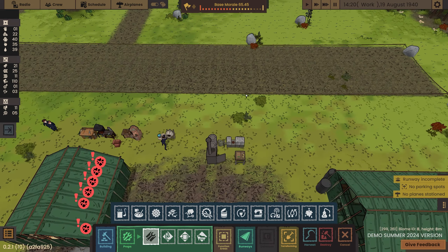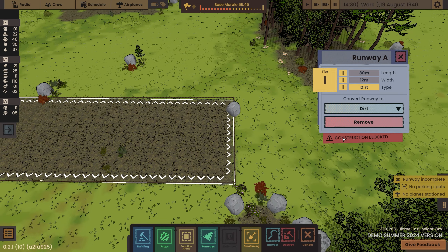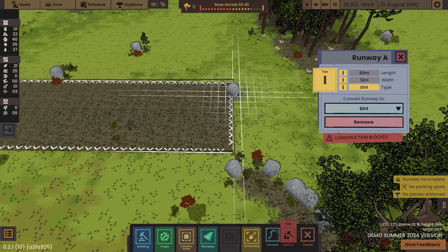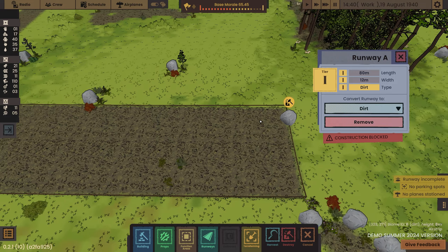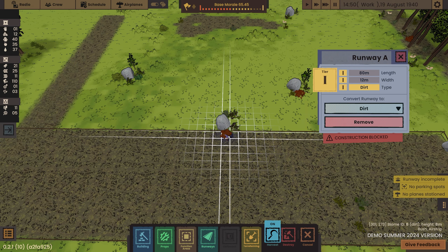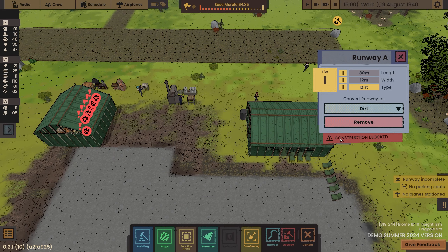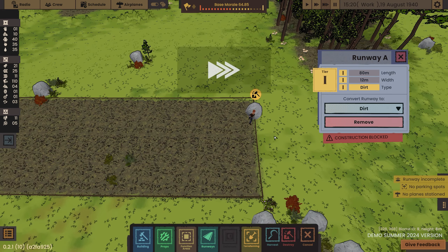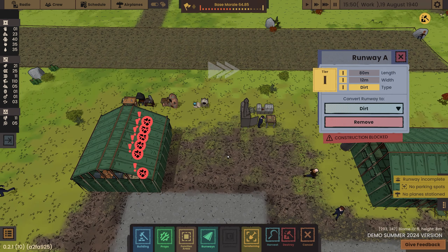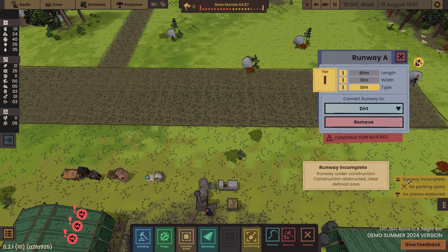That is now built - hopefully that is my first runway. Let me right-click on it and see. It does say 'construction blocked'. Can I destroy or harvest the end bit? I think it's built - a bit confused where it says 'construction blocked'. No parking spots, no plane stations... oh, 'runway incomplete'. I've got a clearly defined area - I'm hoping it's going to be this bit.